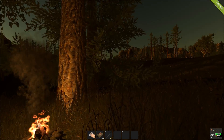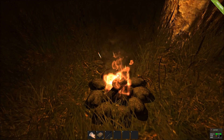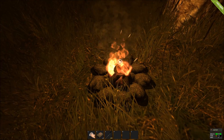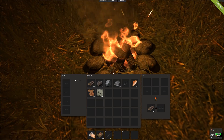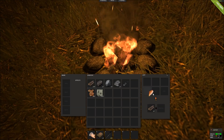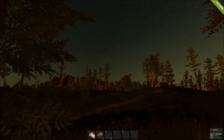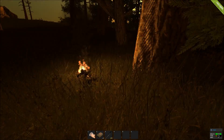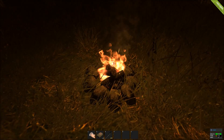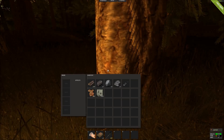Once you have made your campfire, you want to hold E on it and hit open. You can drop your raw food in and cook it — this makes the raw food edible once it's cooked, and then you can gain your hunger back. You can also see that you get cold in this game, so just walk up to the fire and you'll be warm. Simple as that.